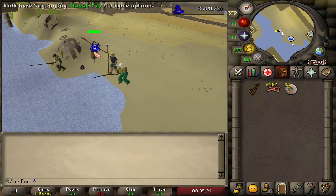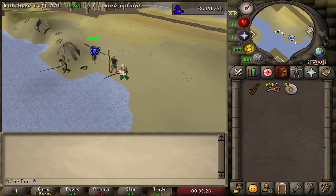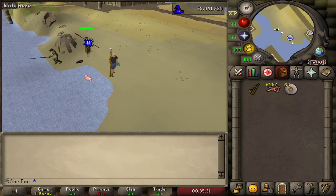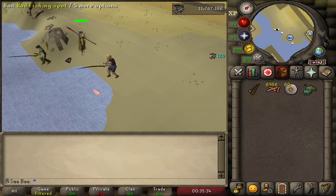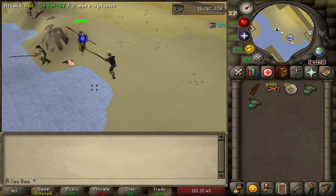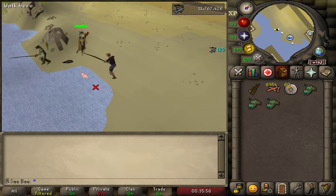As you can tell, there's a rat right here that I lured from over there. Basically, if I have airstrike as my autocast, I can now click this rat every two ticks and catch anglers. This is just a quick little guide on how to set this up. I know a lot of hardcores want to stock up on anglerfish for bossing, and two-tick has always just kind of been known to be a PvP world thing. So this is now completely safe for hardcores to do.